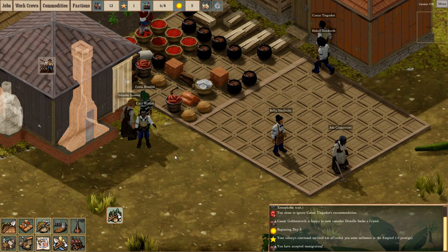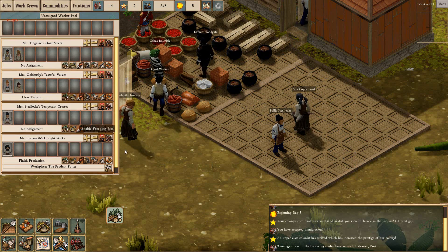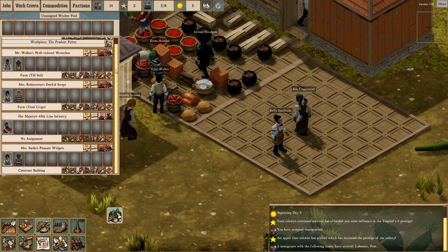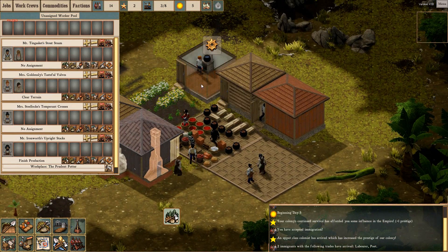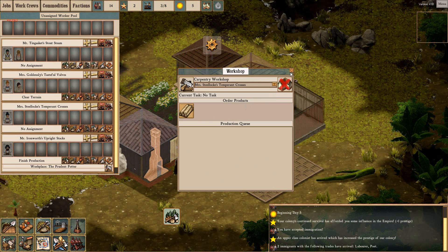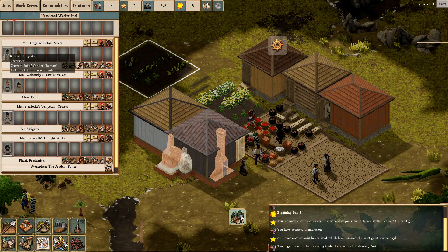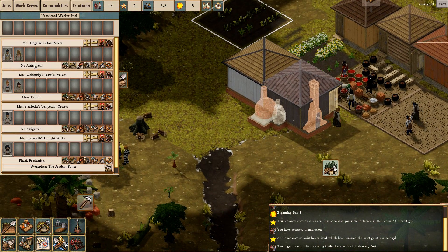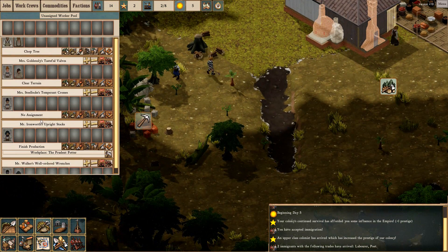We've got some more people sent over - oh great, two immigrants! I hate the fact that they're immediately assigned to people, which is a wee bit annoying. A labourer and a poet - well I don't care for poets, they're useless. The tin gasket stout steam - who are they? What are the steam people? No assignments - well that's not good. They'll have an assignment. So they're going to be chopping trees, there's two of them in that, that's fine. You're clearing terrain, there's two of them in there, that's good.